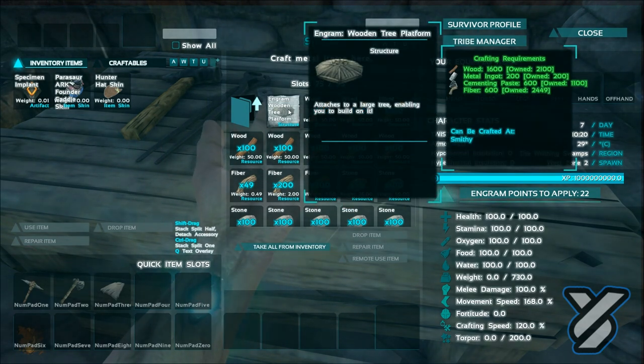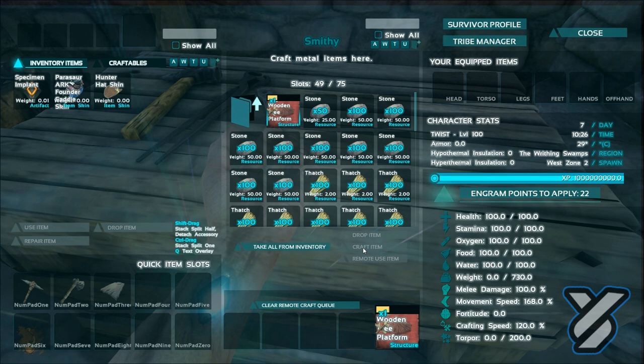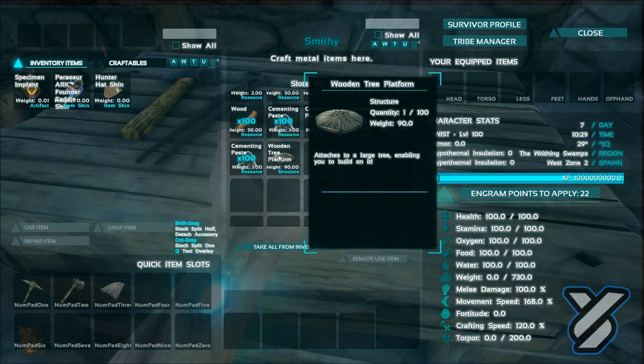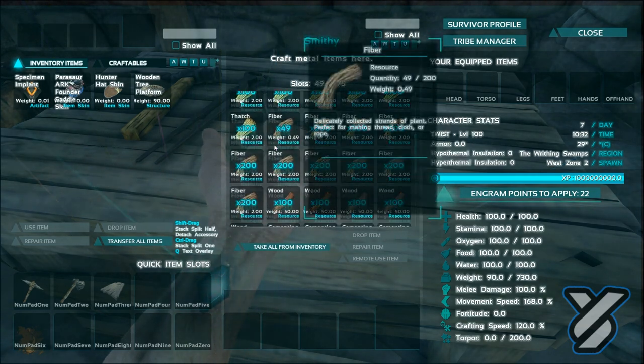You need metal, cementing paste, and wood. Specifically you need 1600 wood, 1200 metal, 600 cementing paste, and 600 fiber. I just went and gathered everything. Let's just craft this real quick - we're going to go with the wooden one because I don't want to do metal. I think metal just wouldn't look right in that forest.